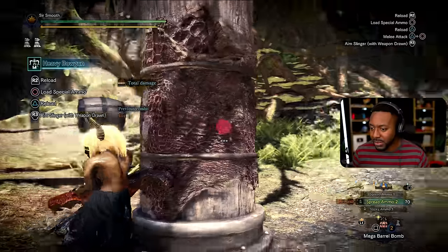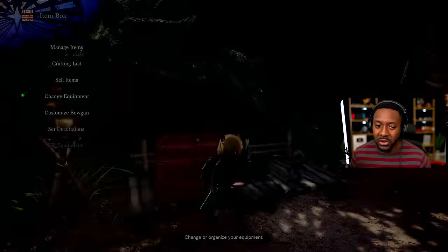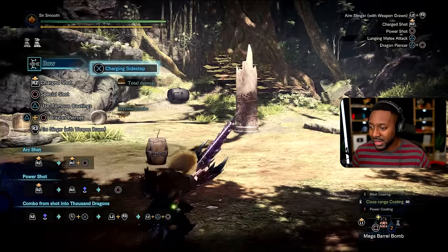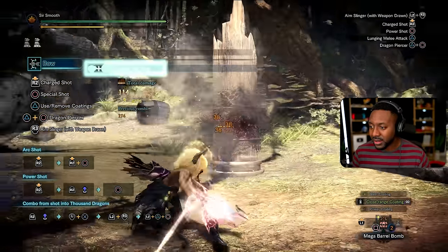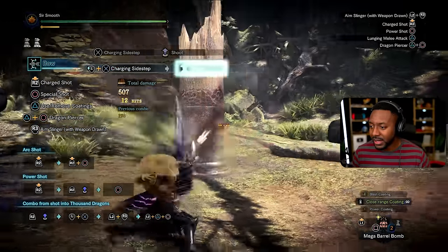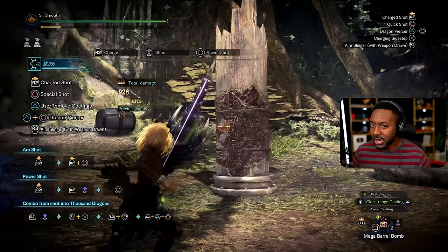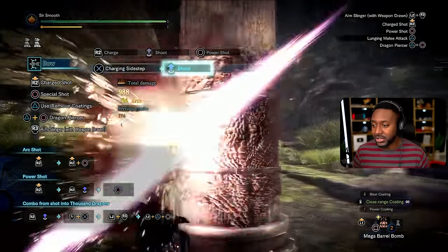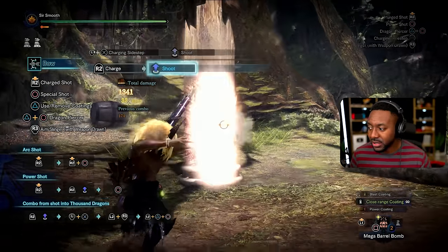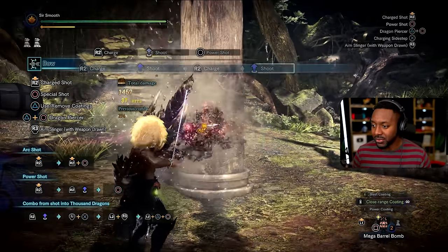Bow is a weapon I recently learned and really really enjoyed. Think of melee builds but ranged — it's a very popular weapon that does really good damage. The key thing about bow is stamina management: you need your stamina to attack and to dodge. Run out of stamina and you can't attack or dodge effectively. If you like a fast but ranged play style, bow is going to be the weapon for you.